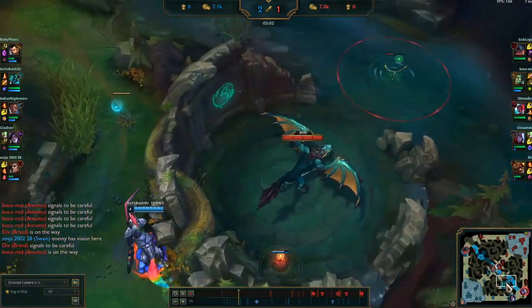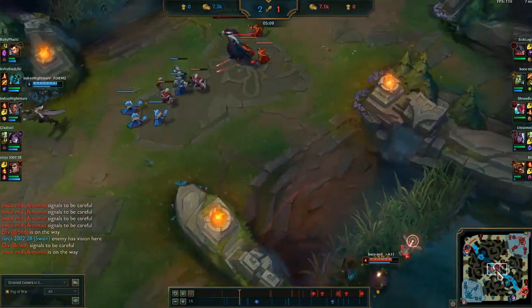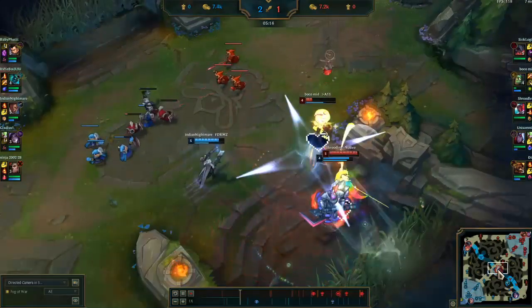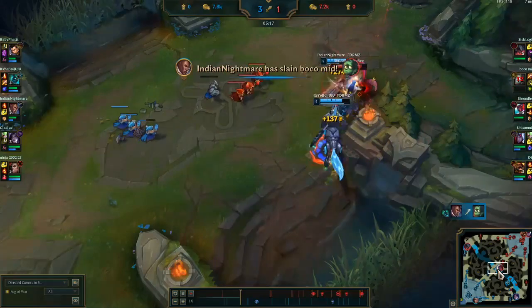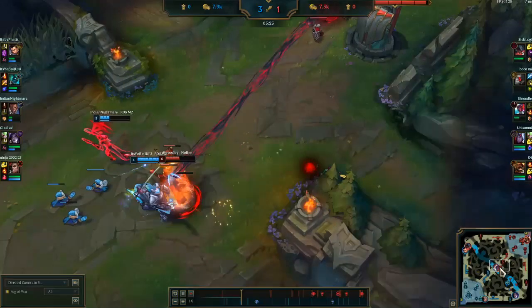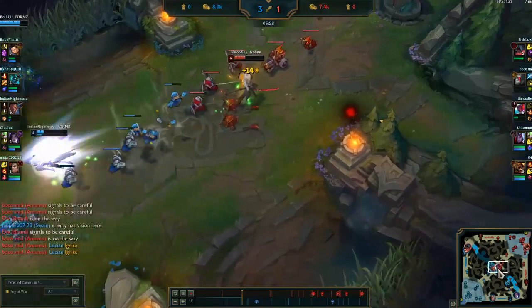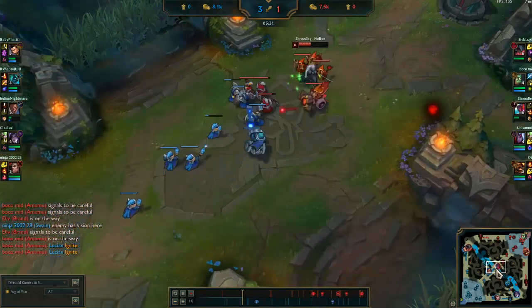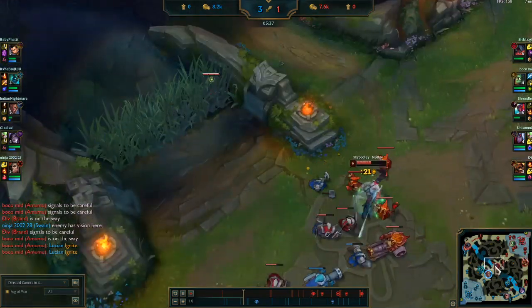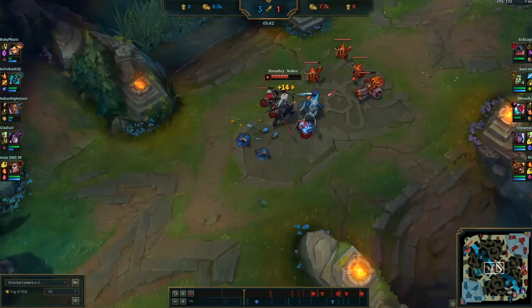The dragon is up, which means both junglers are usually going to be bot side. My jungler is bot side here clearing wards. We take a skirmish — my jungler dies unfortunately. I flash in and ult. My ult is that giant rectangle you see that knocks everyone up in the square — every character gets their ult at level six. His ult is where he just shoots a bunch of guns nonstop, but I was able to cancel it with my third Q knockup.